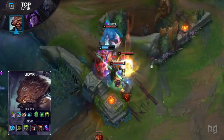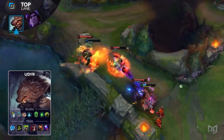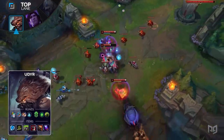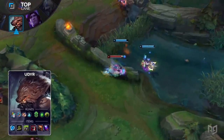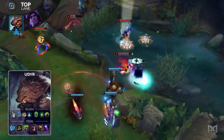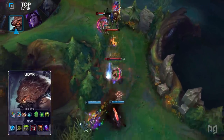One feature of Turtle Stance is that it allows players to heal for a certain amount of missing health once they basic attack enough times. Even if you take some damage while trading, you can slowly heal back up and drive your opponents insane. For runes, take Omnistone, Magical Footwear, Biscuit Delivery, and Time Warped Tonic, with Second Wind and Overgrowth in your secondary. For items, build a Frozen Heart, Ninja Tabi, Spirit Visage, Thornmail, Dead Man's Plate, and a Wit's End.